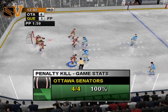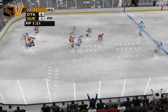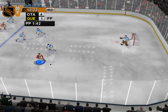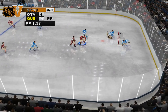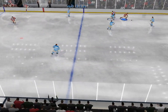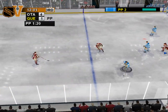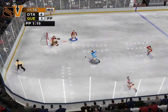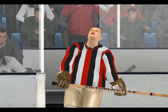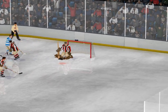Ottawa finds themselves down a man. I've got a feeling the next few minutes will show what this team is really made of. Quick pass up — he has his pocket picked. Out of their defensive end, into the attacking zone. Malone shoots the puck — he scores, it's trickled in. The power play was brilliant on that goal. They cashed in big time on that one.